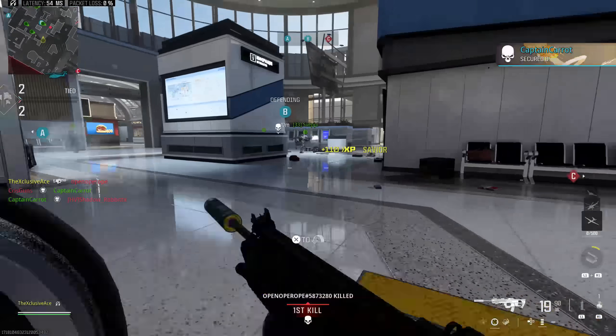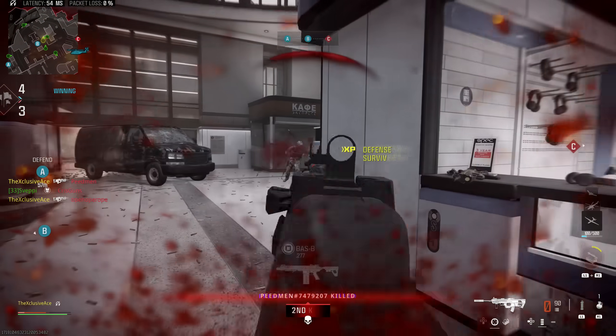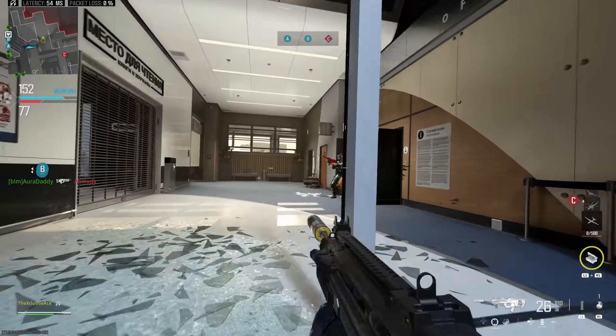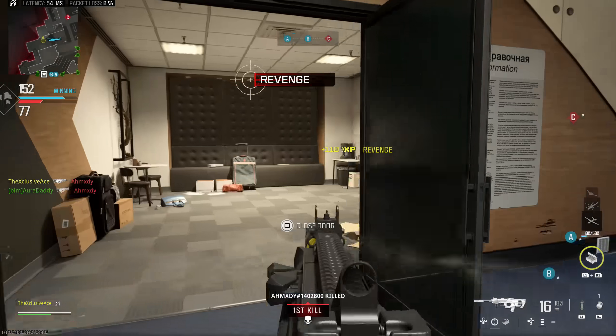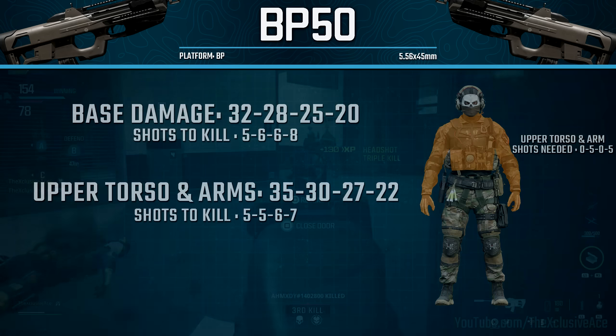What's up guys, my name is Ace and welcome back to another gun guide. This is a series where I go into great detail with all of the stats as well as some excellent attachment combinations for every gun in Modern Warfare 3. In today's episode we're going to be covering the brand new assault rifle that came with Season 2 — this is the BP50 — and starting it off as always, let's have a look at our damage profile.